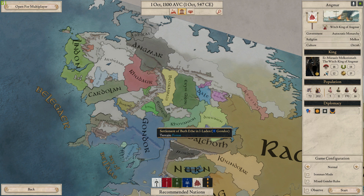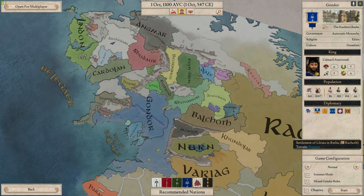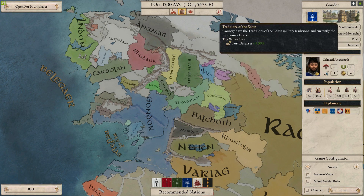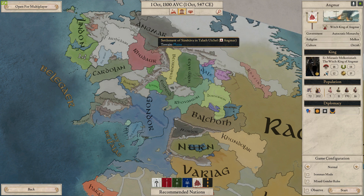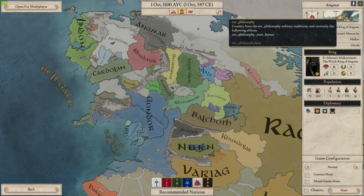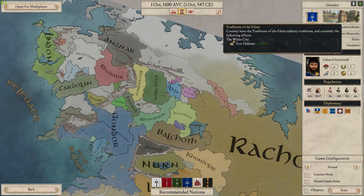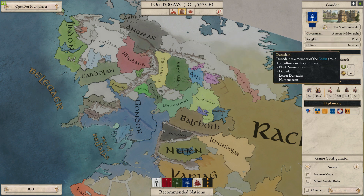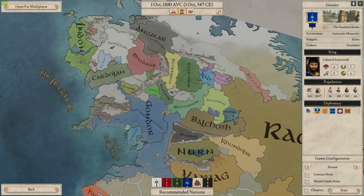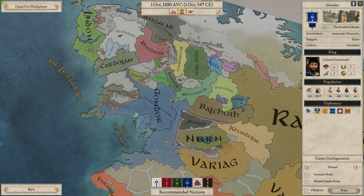I'm going to start a game as Gondor to show you what they've actually done. They've put in different traditions depending on each nation — Gondor has the Traditions of the Edain, while Angmar has Orc Philosophy, though that's not fully scripted yet. They've also added heritages for different nations: the Southern Realm heritage gives Gondor provincial loyalty and diplomatic relations plus one. Religion is in there as Edain, and they've created culture groups — Dúnedain, comprising Black Númenórean, Dúnedain, Lesser Dúnedain, and Númenórean.